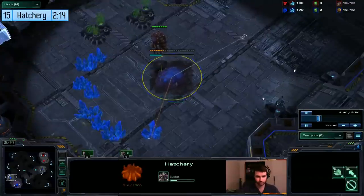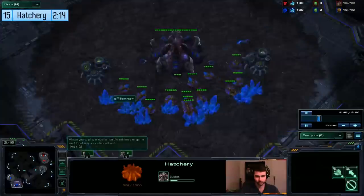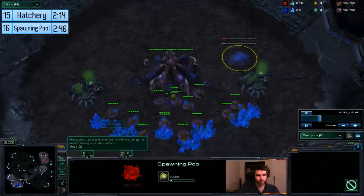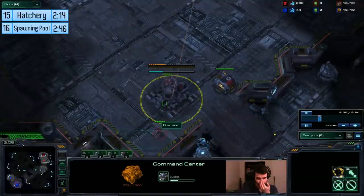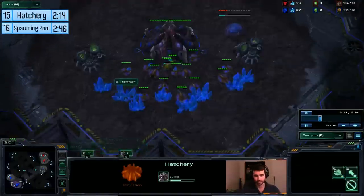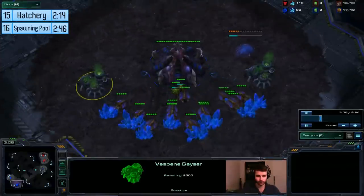So basically, first of all, you take a 15 hatch, and then you go for a 16 pool — completely standard gasless opening. The reason this is strong is because when they scout, they see gasless, and then as soon as their scout is out of the base, you take double gas.